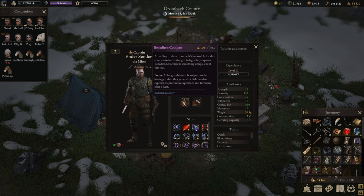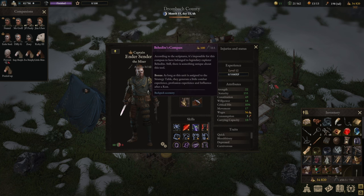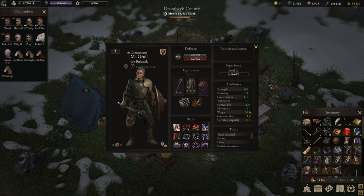Definitely something to look out for. Behedite's Compass — I think I got that one out of the sepulcher doors as well. As long as the unit is assigned to the strategy table, they generate a little combat experience, profession experience, and influence. And that's actually not a little — it is quite a bit. So this is an auto-level item for everything: combat experience, profession experience, influence — all after rest.